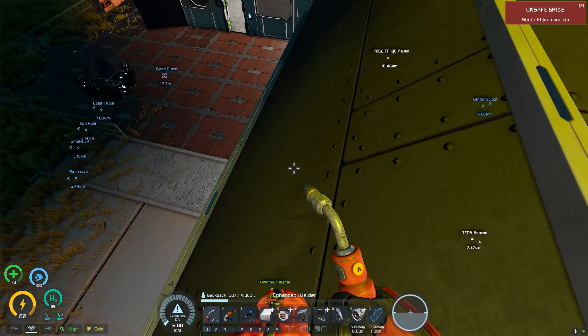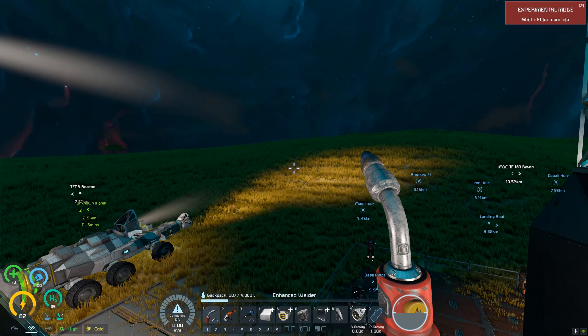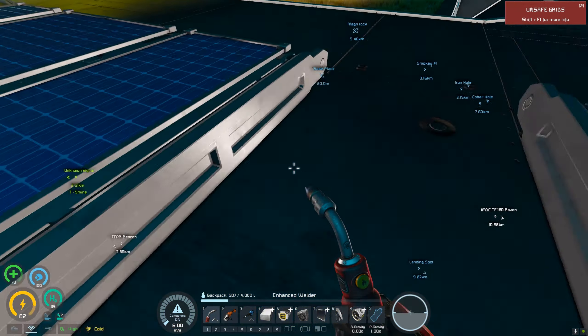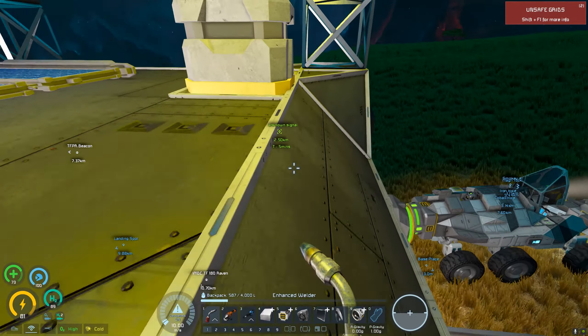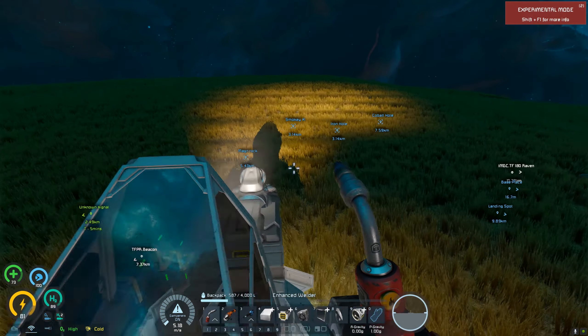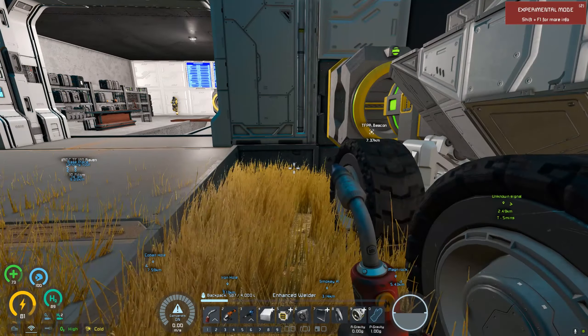I'm done with the bridge. I'm just going to pretend it's like some sort of magic Halo/Star Wars type bridge where it's got mag-lift things on the bottom. That's how it floats - that's the lore we're going with, because I don't want to have to build 100 pillars. It was a pain in the butt to build it the way it is.